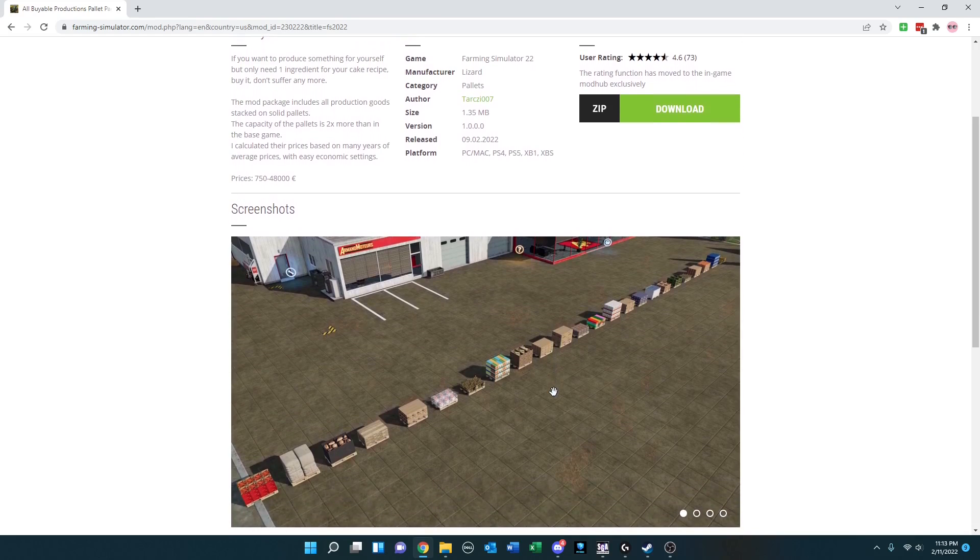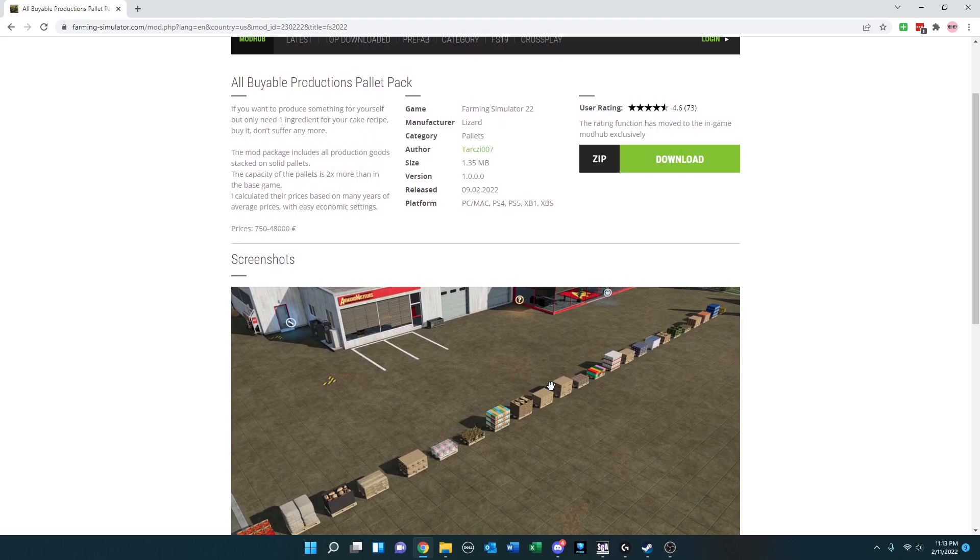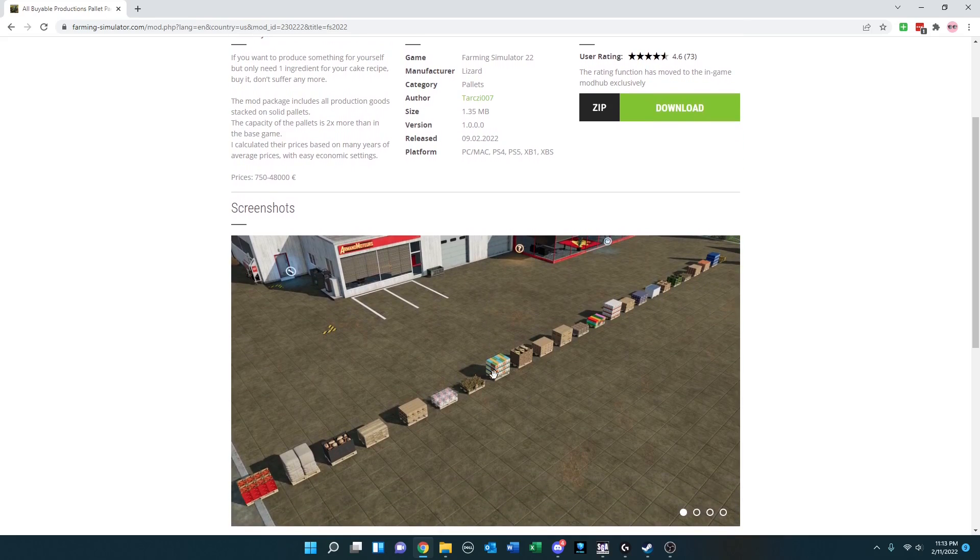For those looking to play the game the way they'd like to, as opposed to the way it's designed, we've got All Buyable Productions Pallet Pack. The opening sentence says it all: if you don't want to produce something yourself but only need one ingredient for your cake recipe, buy it — don't suffer anymore. Any of the production products you can buy, and the pallets have twice the capacity of the base game.